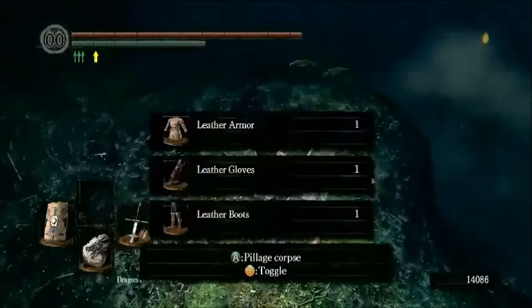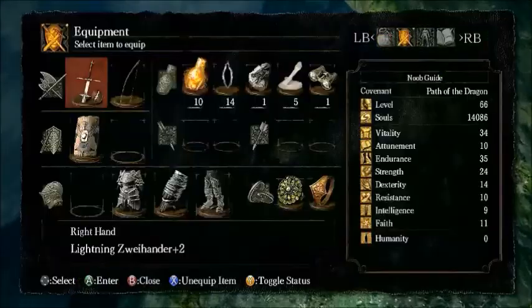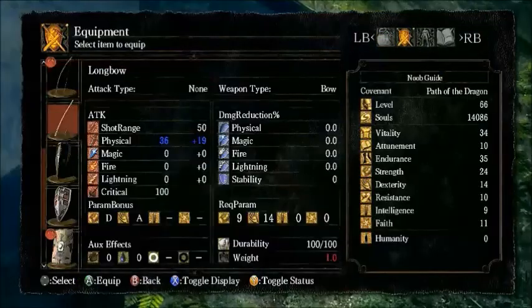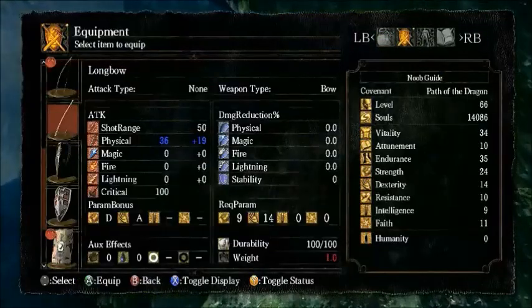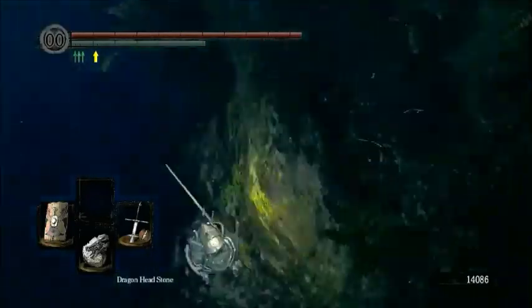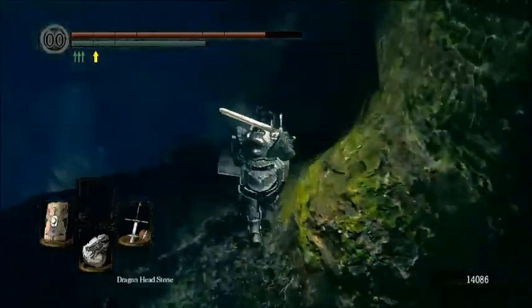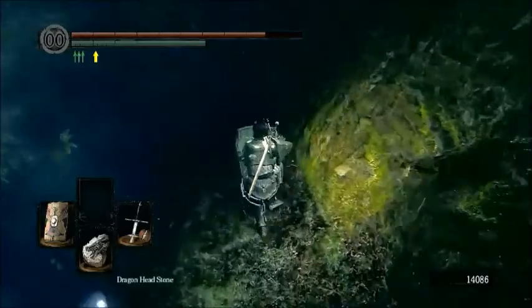The starting sets for all classes are located around here. This is the Hunter's starting set, probably with different bows and arrows. As you can see, this is a slightly better version of the short bow that weighs a little bit more. But since we don't use it much, and we did get some feather arrows, I'm not really going to worry about it.